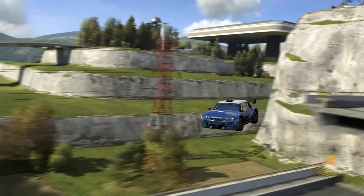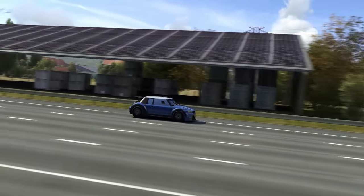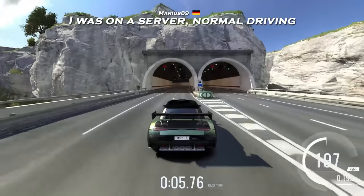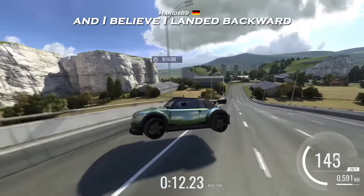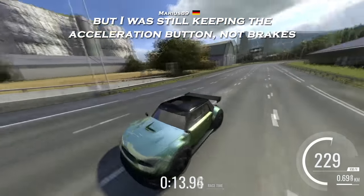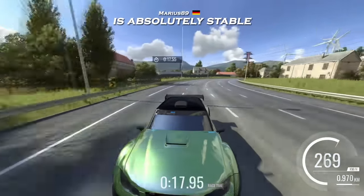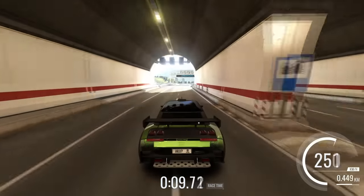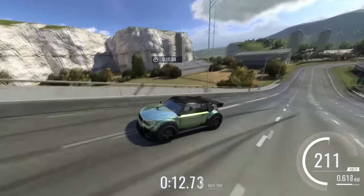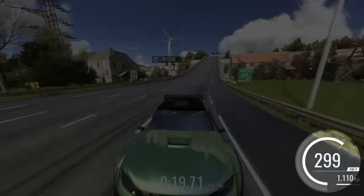Five years would come and go, until in 2019, something very interesting happened. Marius89 was again playing Trackmania 2 Valley on an online server, when he turned the car around on a jump and started driving backwards just for fun. He noticed that his car would perfectly preserve the exact speed he landed with, since it no longer had any powerful backwards acceleration. But weirdly enough, as soon as he started steering, his speed increased.